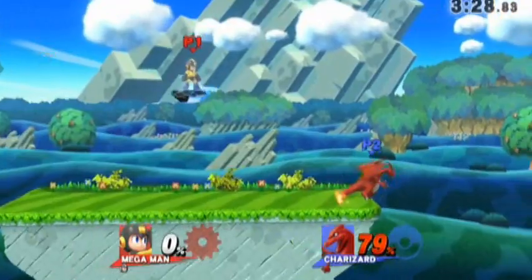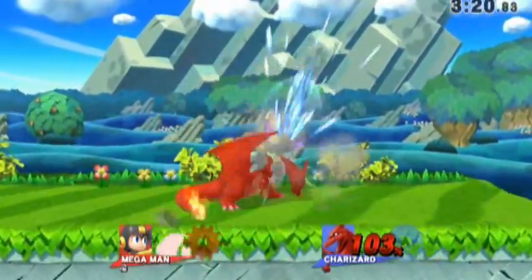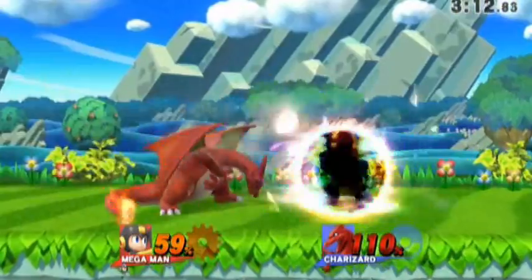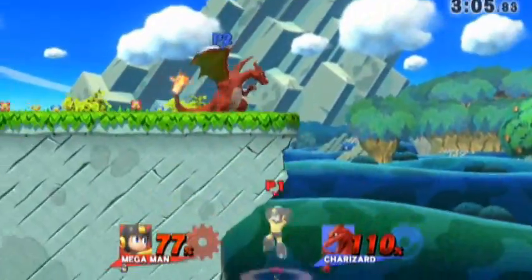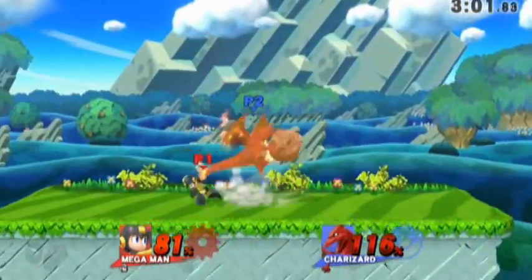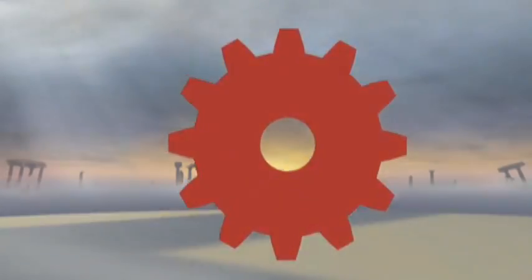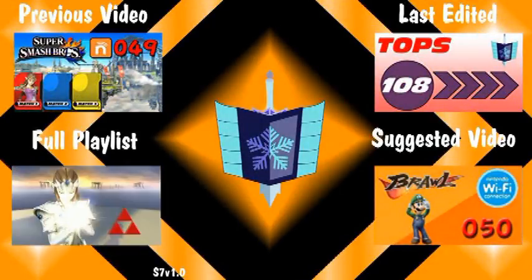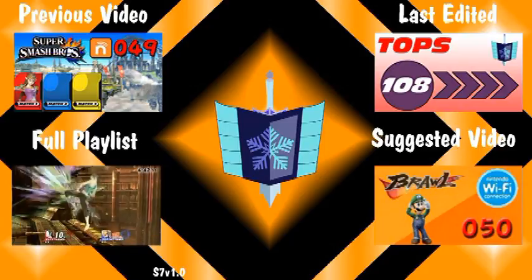I just got hit by that forward air. Man, Charizard's forward air is pretty cool — it's pretty quick and handles itself pretty well. I think Baina is actually really hard to play; you still have to practice how to play Baina to actually use Baina, and I just can't do it. But whatever. That's it for Smash 50. Next time you're gonna see a new intro, so hope you'll like it. Bye.